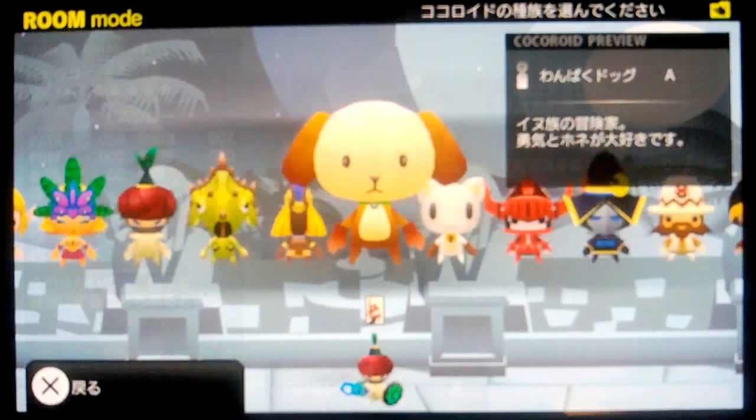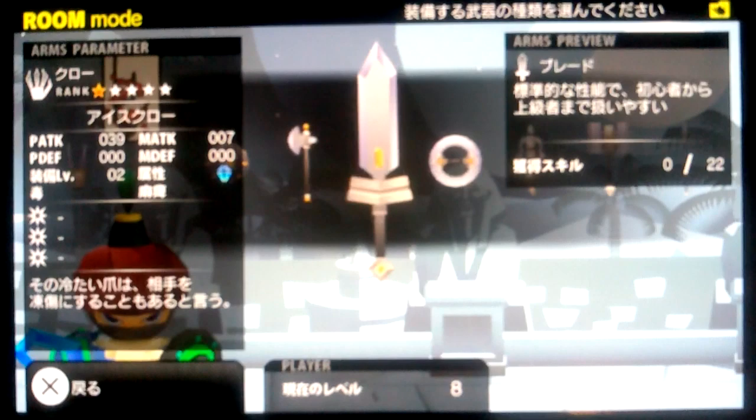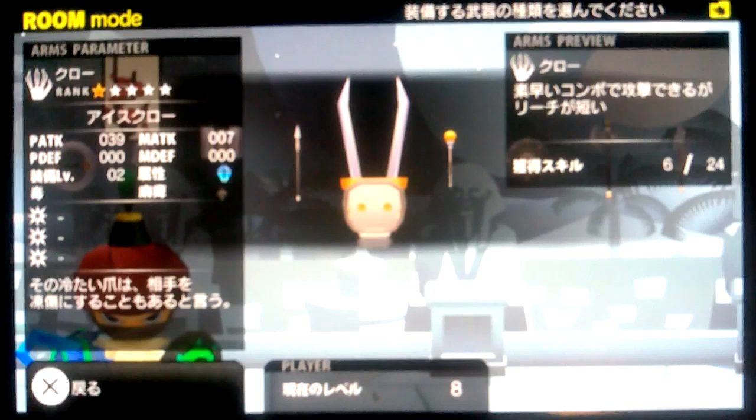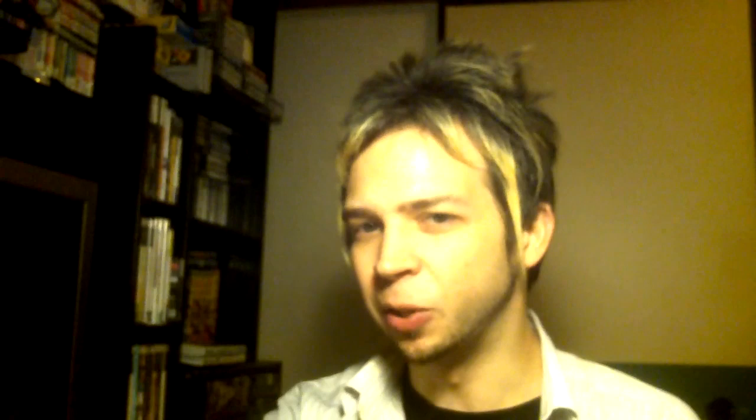There are also a lot of different weapons to choose from — swords, claws, throwing discs, magic — and they all play differently. As you find new weapons, you can get different versions with different effects. For example, some have an electricity effect that slows or stuns bosses and regular enemies, or an ice effect that slows everybody. It's pretty varied and cool.